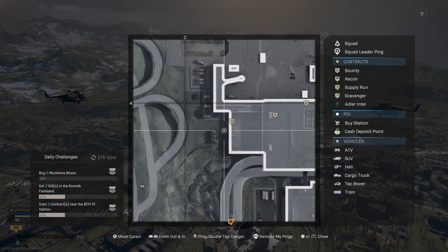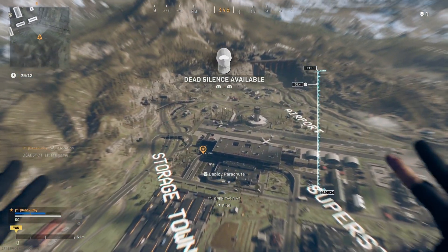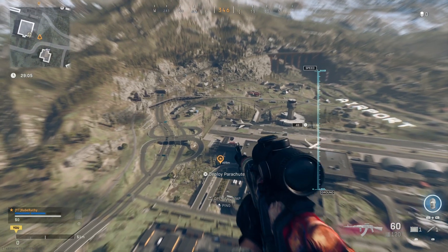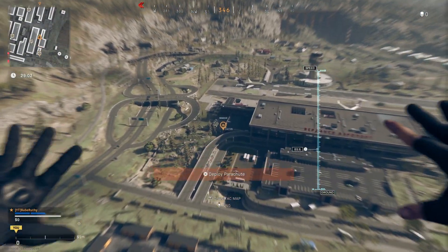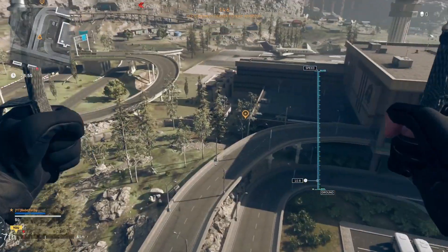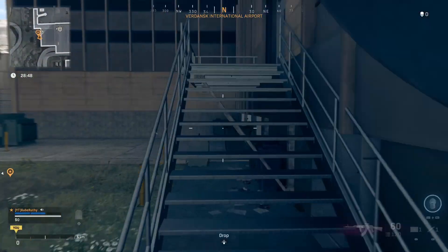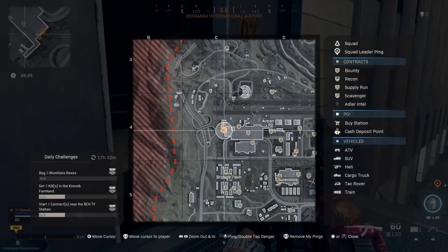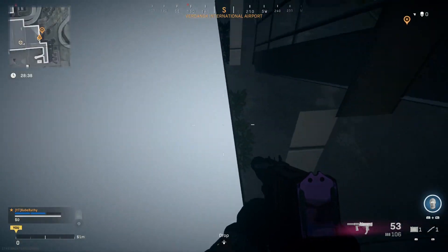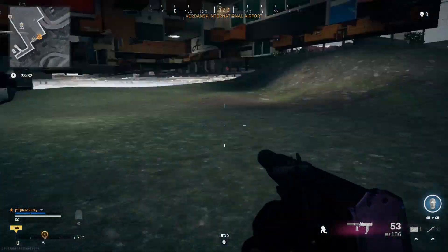So what you guys want to do is land on this side of the airport right at this door. This glitch at the airport is a wall breach, so you can get into the building under the map and they can shoot anyone from there. Open this door on this side and basically just walk through and you're in. Probably one of the easiest glitches I've ever seen — crouch down there and now you're under.